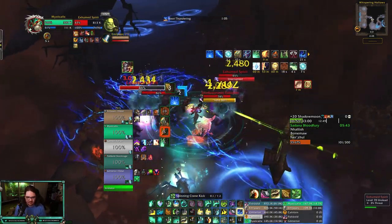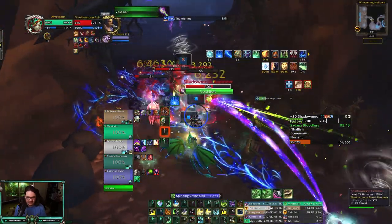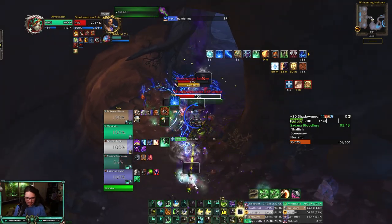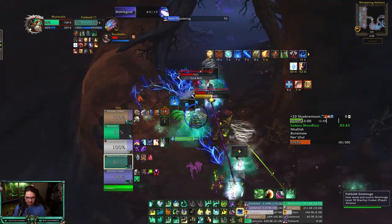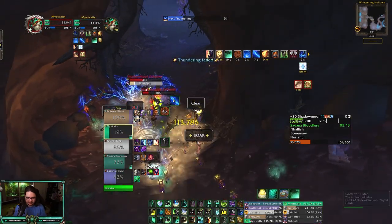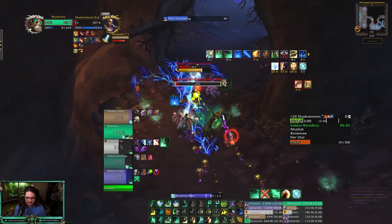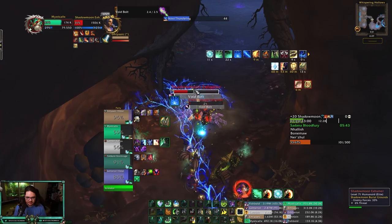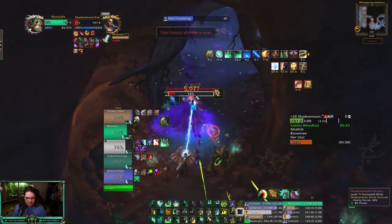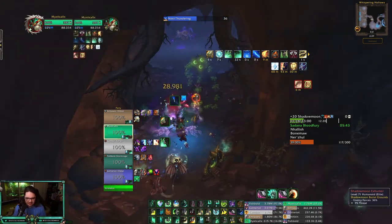Someone else got the other one — Blackout Kick, getting instant Enveloping Mist, throwing on the Shadow Priest, and we're just gonna keep spinning. We have the Shadow Priest and Warlock so hopefully one of them wants to clear. Enveloping Mist on myself and we're gonna just do damage here — throw some Blackout Kicks, kick that, just do damage. You're always prioritizing your Rising Sun Kick.